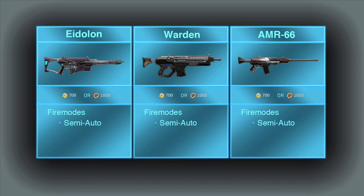I'm making one review for all three of them since they are extremely similar. If you want to skip to a certain part of the review, the time codes can be found in the description. The Battle Rifles are semi-automatic and cost 700 station cash or 1,000 certs each.